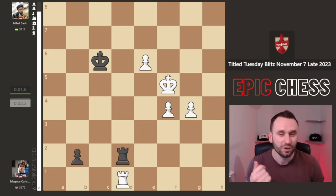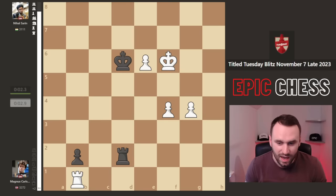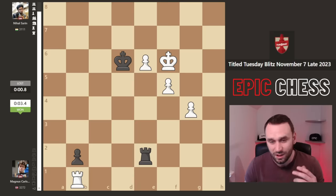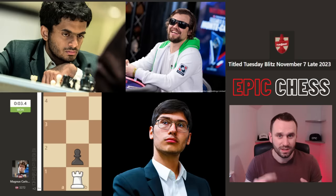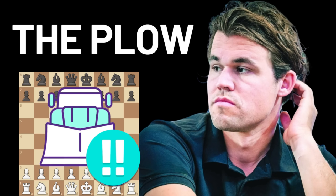King d6, king f6 played, rook e2, and after f5, Nihal resigned - because you can't stop these pawns running through. So Magnus takes down Nihal, Alireza, and Aparin - all in the same tournament - with the plough, pawn h4. If you enjoyed this, do hit that like button and consider subscribing to never miss a future video. Do check out the video on screen for another epic game of chess, and thanks very much for watching.